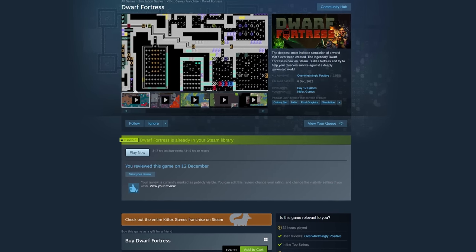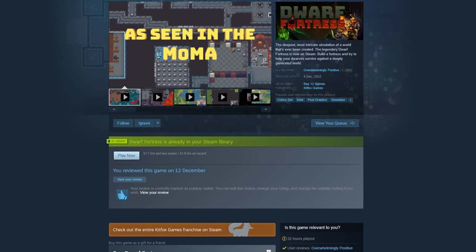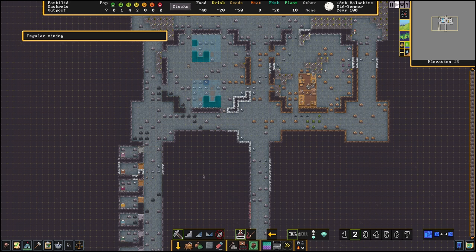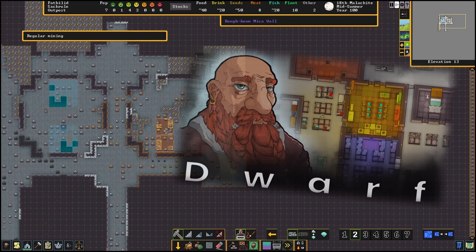The Steam version of Dwarf Fortress has been released, and somehow this snuck up on me despite the fact that they've been talking about it for a couple of years now. I'm sure it was no surprise to people following more closely, but I only found out because I just happened to make a colony of dwarves in Rimworld. How's that for good timing?